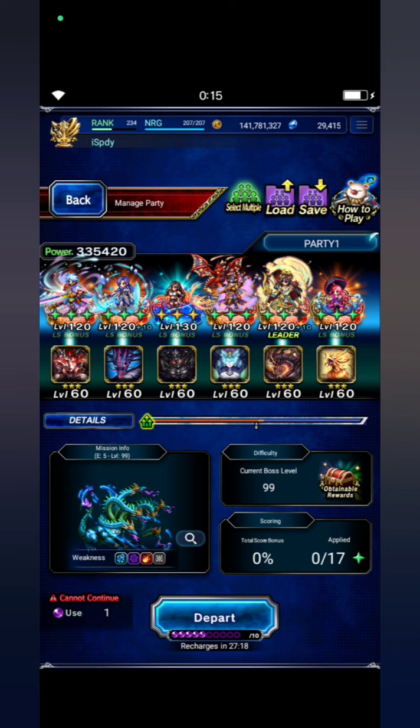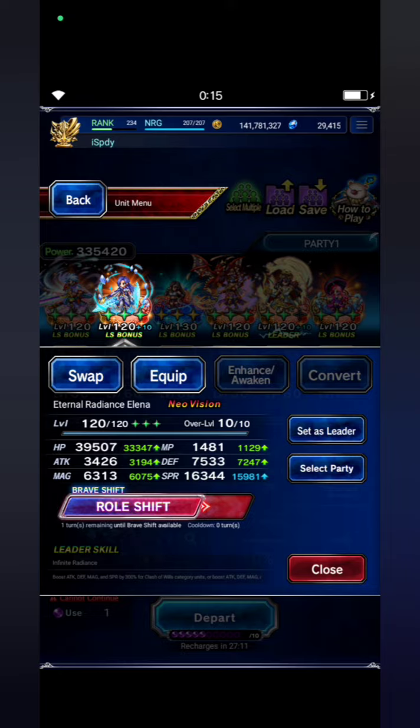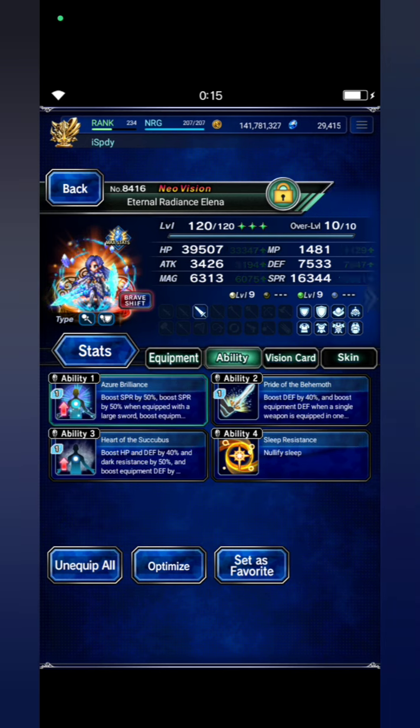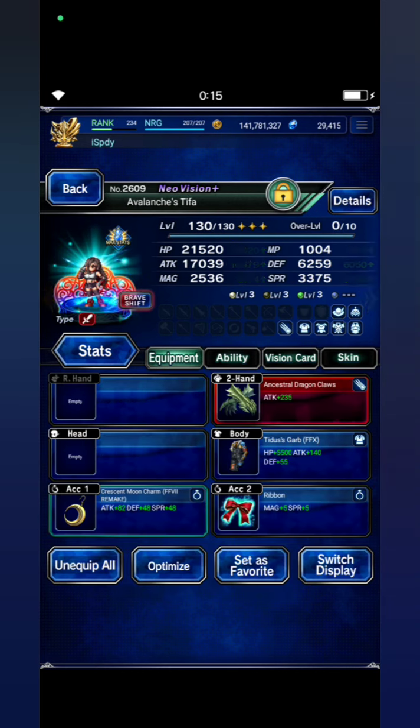Make sure that all beginning forms have sleep immunity, because the boss's preventive attack will inflict sleep. I bring Eternal Radiance Elena and just build her with high spirit points and sleep resistance.